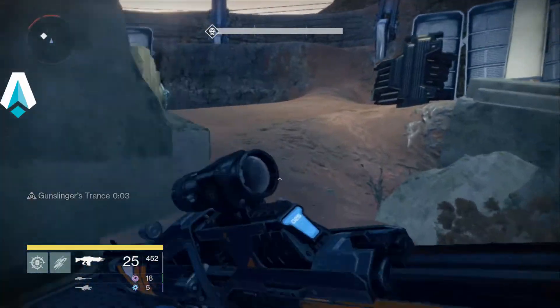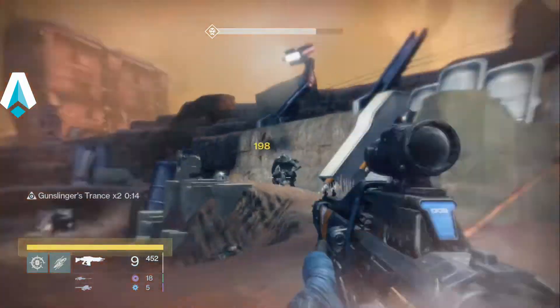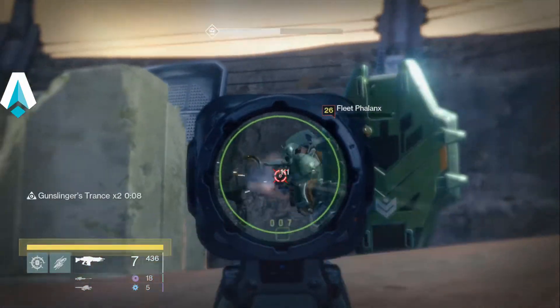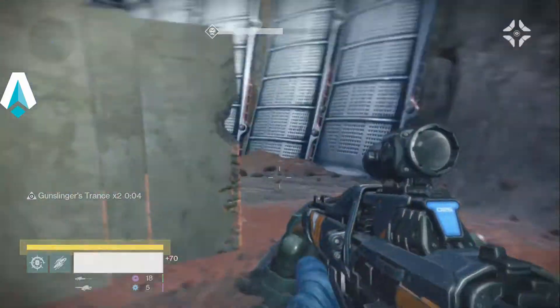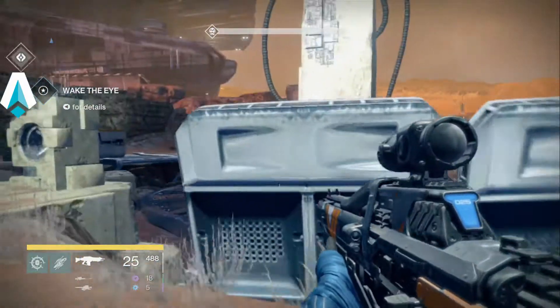Just didn't want to waste any more auto-rifle ammo. Let's get these last few guys — got some scoring points by hitting him in the hand and that takes him out. The Ghost announces a conduit to the spire. I'm just running around checking for ammo before we move to the final fight.